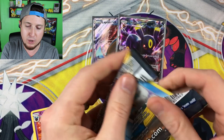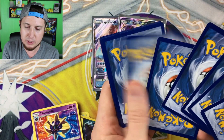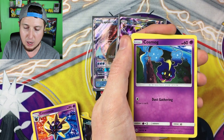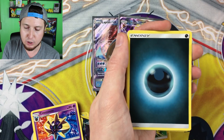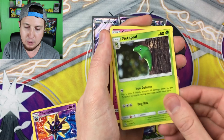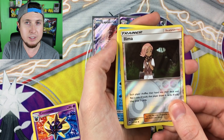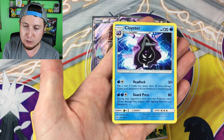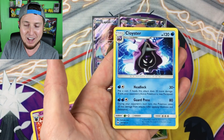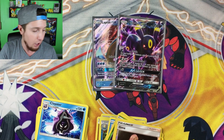One booster pack left for Team Mimikyu and then we move on to Team Tapu Koko. Code card! Here we go: we have a Wingull, a Lillipup, a Cosmog, a Rowlet, a Yungoos, an Energy, a Lillie — so gorgeous — a Metapod, a Great Ball, a reverse holo Alolan Muk — wait, that looks like a lima bean! — and a Cloyster as our rare. That's actually three Cloisters pulled out of the Mimikyu boxes.